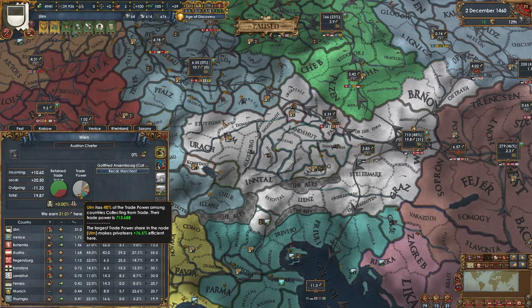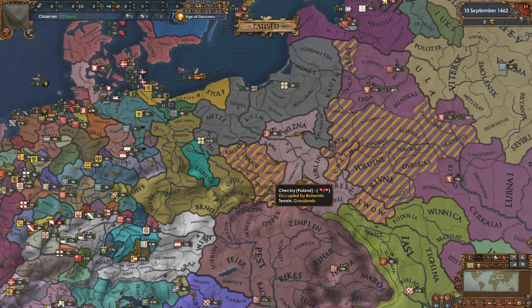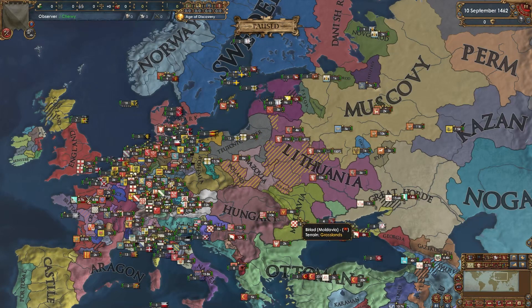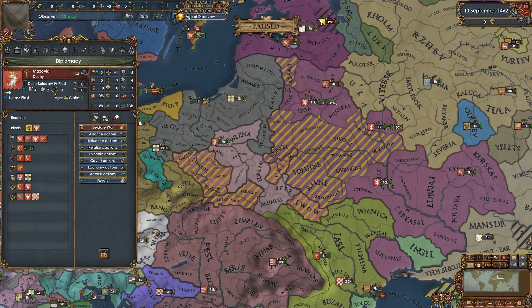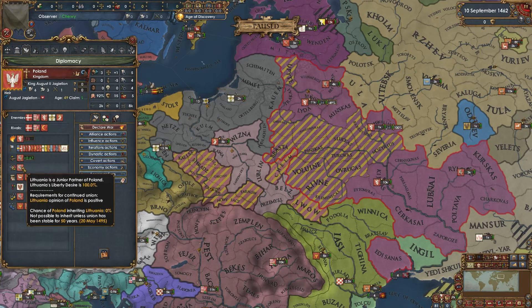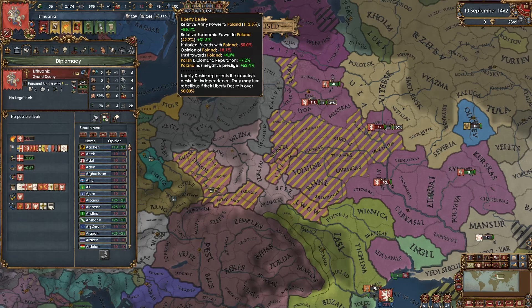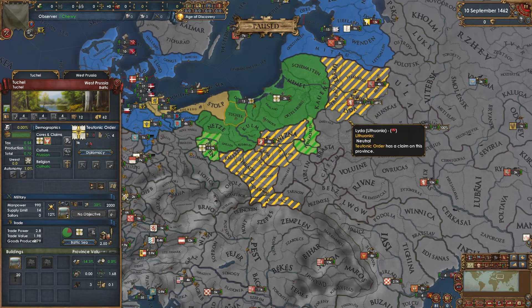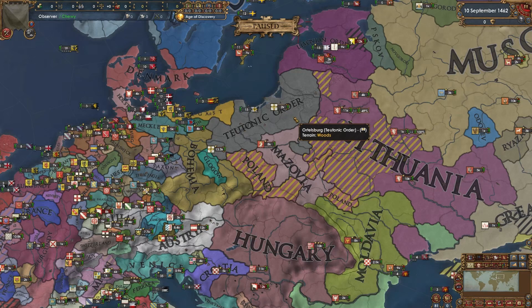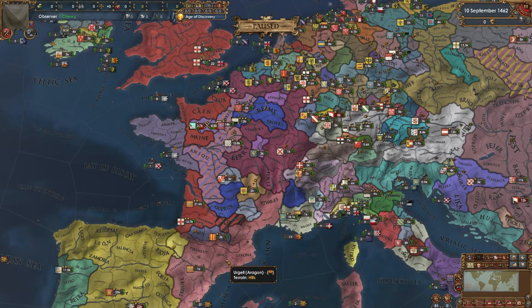They've got 48% of the Austrian charter - what the heck. Poland, are you okay? These borders are absolutely nuts. Moldavia was supported by Muscovy and Mazovia was supported by the Ottomans. Lithuania is still a junior partner but at 100% liberty desire because Poland has negative prestige and Lithuania is much more powerful militarily and economically - yikes. The Teutons are also blowing up and doing well this patch. We might even see the Teutonic Holy Horde.